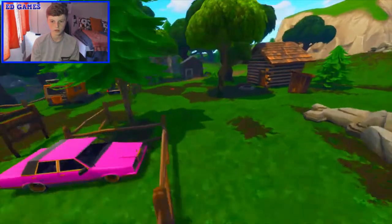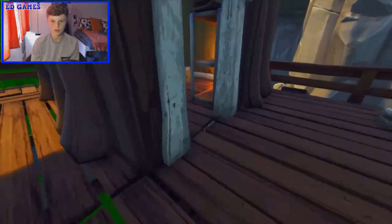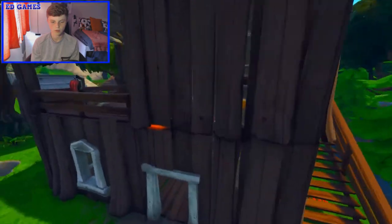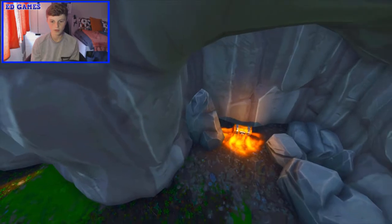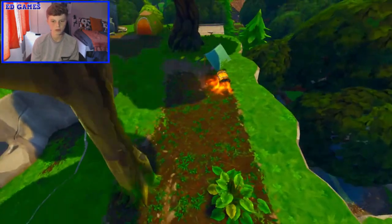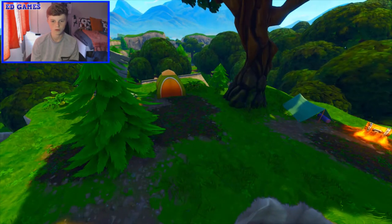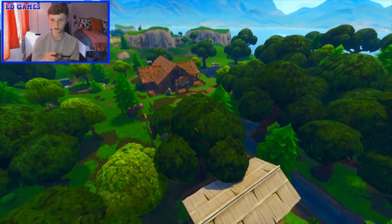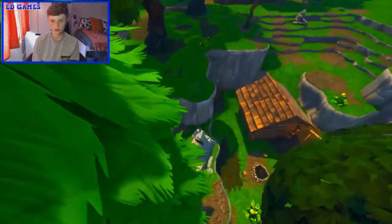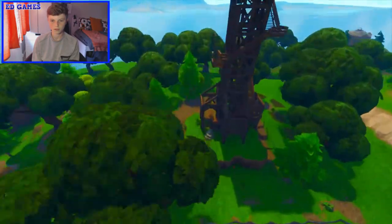If you go right into this hut at the top there is one — obviously they might not be here every time, but this is every possible location. There's one in this bigger hut sort of thing — that's five. There's one under the cave — that's six. Pretty easy to find. There's one on top of this mountain, or hill, sort of thing. And then there's also one down here — I think that's around eight or nine.